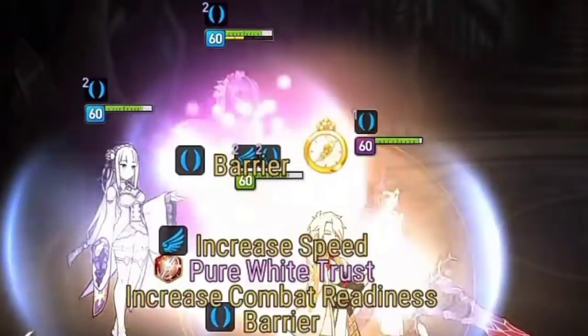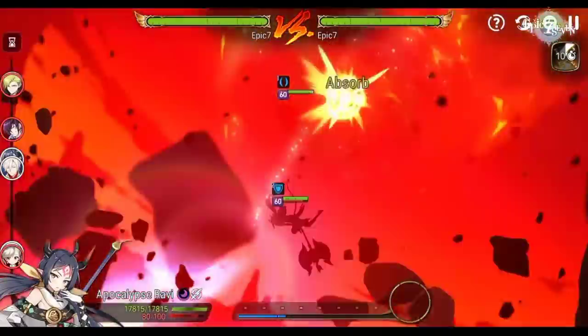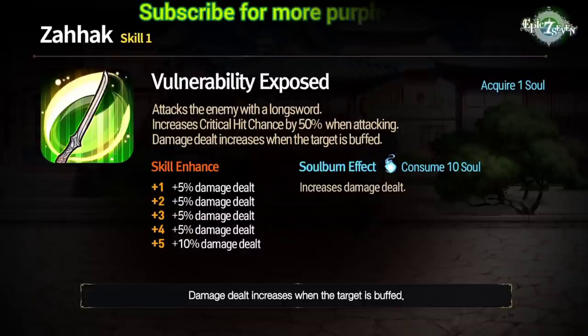The barrier is proportional to the target's max health — even if he doesn't have much health himself, he can give a thick barrier to a tanky hero. It looks to be about 20% of the target's max health. Skill 1 gives 50% crit chance and more damage if the target has a buff. Soul burn increases damage for 10 souls.